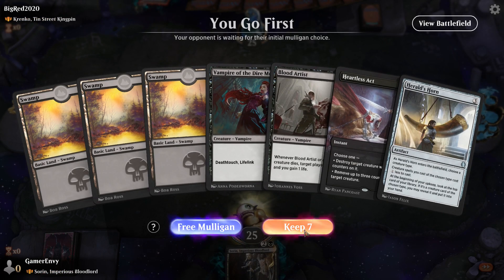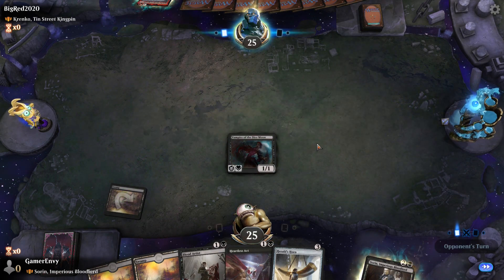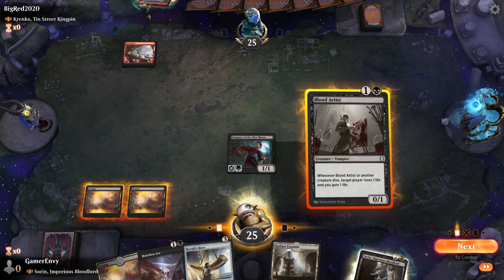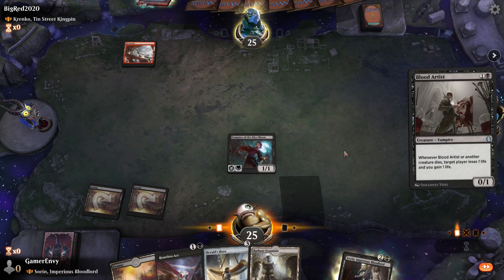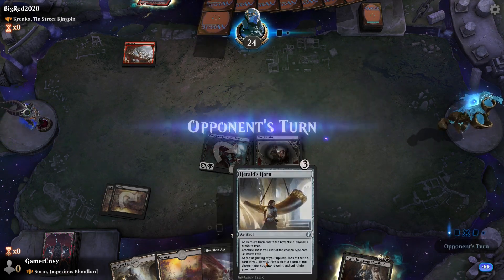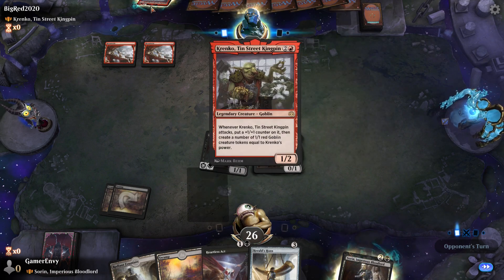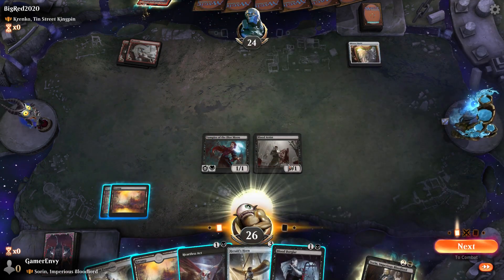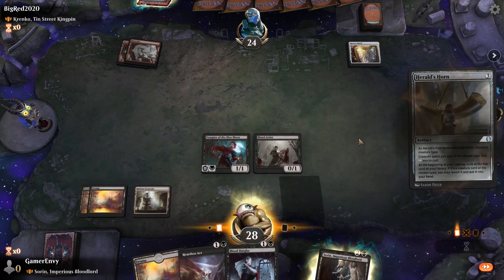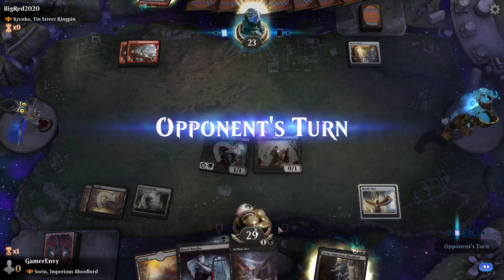Going first against Krenko, which is always a fun one to face first. We've got Swamp and Blood Artist in hand. Unless I hit a vampire next turn I will go Herald's Horn just for that draw power early on. All we're going to do is keep killing Krenko. He will put Krenko down next turn, so let's go Herald's Horn — naming Vampire — and now my vampires are cheaper and I can play them.